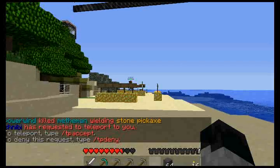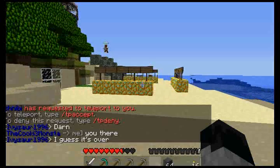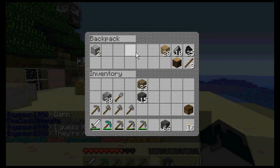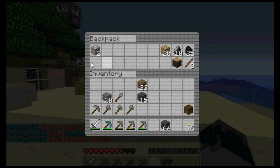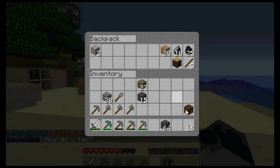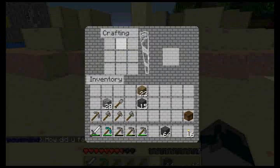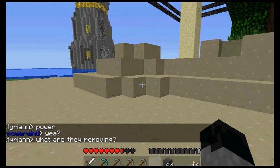For the person who uses Spoutcraft and is an Elite VIP on this server, you get something very special. Hitting B will bring up your backpack. You'll start off with a 9-slot backpack. You can do /bp upgrade for $10,000 and get an 18-slot backpack to extend your inventory. Also, if you have a crafting table within your inventory, you simply hit N and bring up your virtual portable crafting table — you don't have to place it. That is the Spoutcraft backpack.